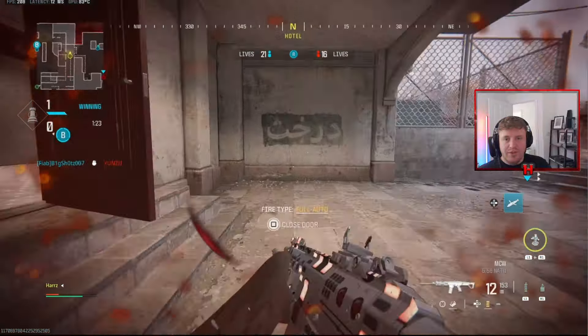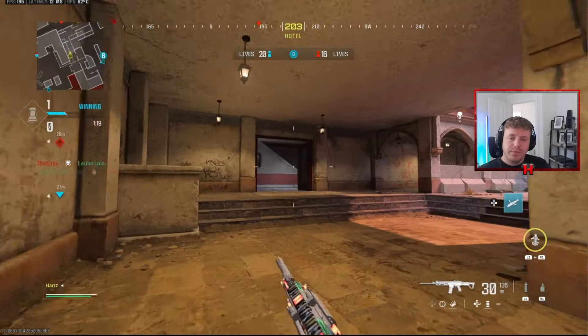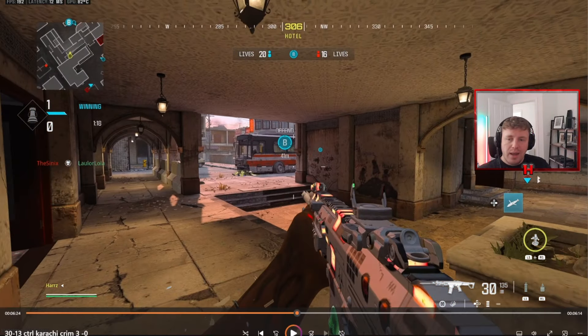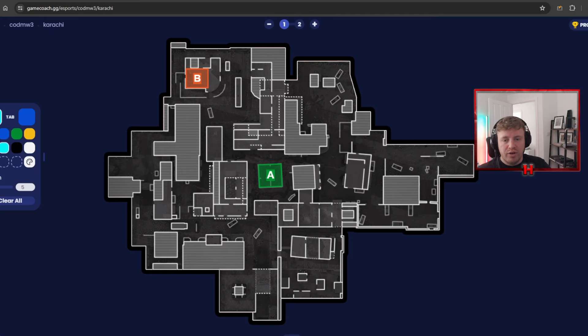My teammate has done absolutely massive work — I died at shack and they've run straight over to shack to fill my gap, because we need someone out there at every single time. I'm not really trying to prioritize that position right now because I don't want them to get an easy spawn for B. If they spawn easily at B they'll run to B and split our attention — and you can see that's exactly what's just happened.